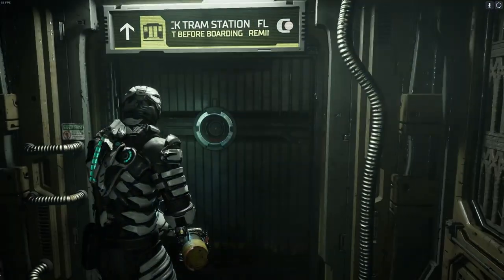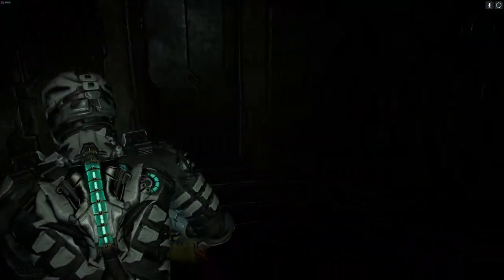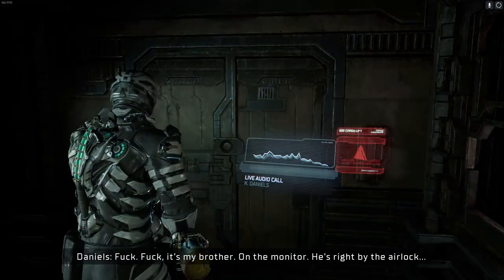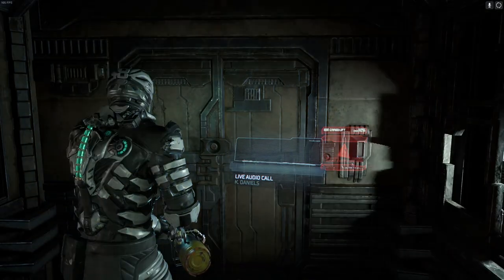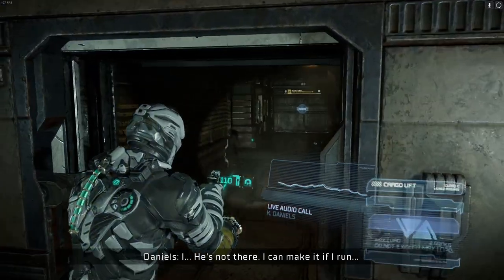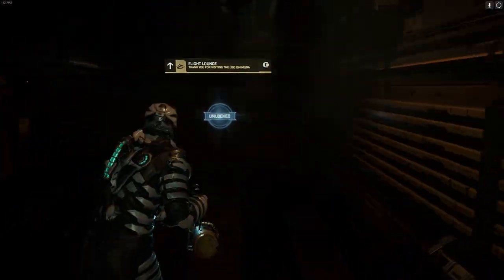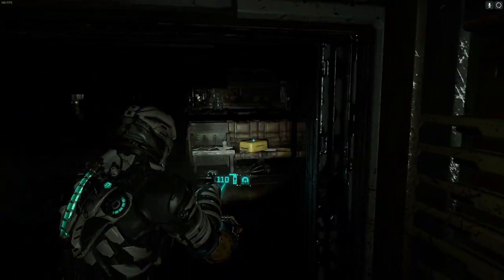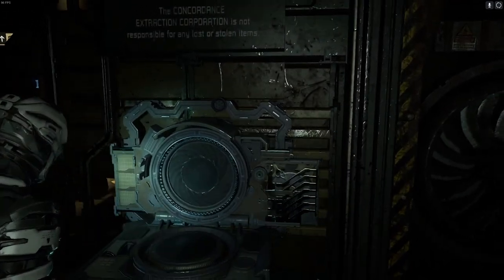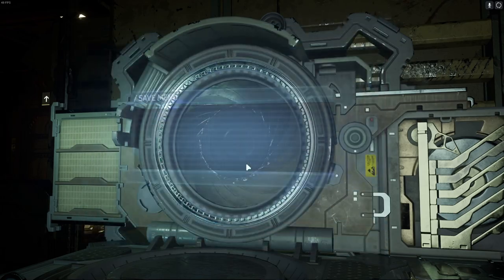Flight deck — now we should be able to get the hell out of here. There are probably a couple of basic lockers we haven't broken into. Just run, Kendra — damn the torpedoes and full speed ahead! Ah, look at this — we remember this place, don't we? Feels like an old comfortable pair of shoes.